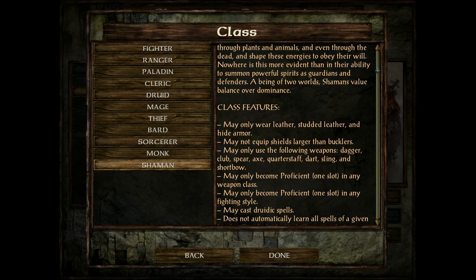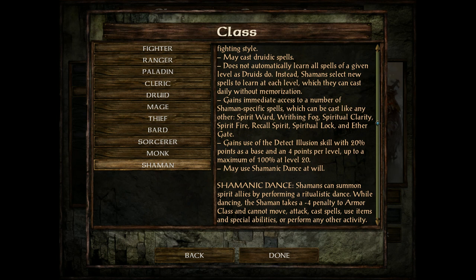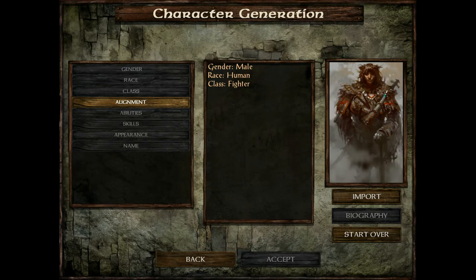Next up is the Shaman class. They're restricted to studded leather, leather armor, and hide armor, and cannot use any shields larger than bucklers. Their spells are learned from leveling, just like sorcerers — no memorization, pick and go, rest when needed. They have a special dance move where they take penalties but summon help. They're restricted to neutral alignments, have 1d8 hit dice, and do not benefit from high wisdom scores. The Shaman class came from the Siege of Dragonspear Baldur's Gate 1 expansion pack. And that is it for all the classes in Icewind Dale Enhanced Edition.